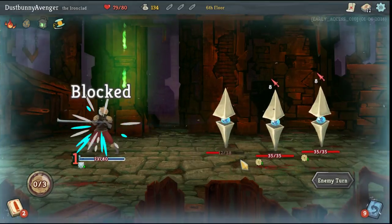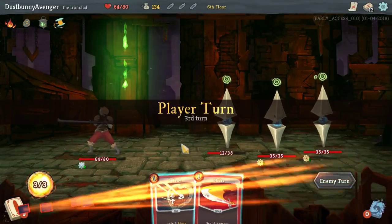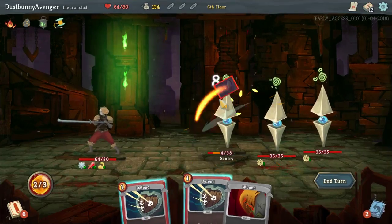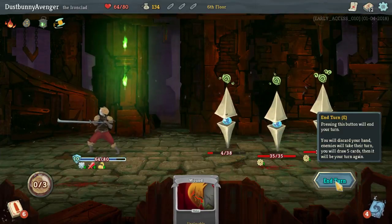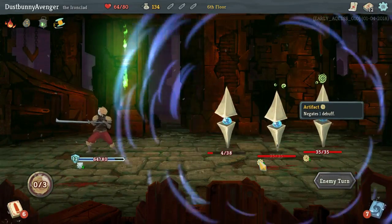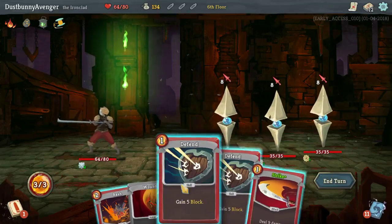We're about to get messed up. We are running on less cards than normal. Flex — we got another wound. Nothing I can really do out of this, but I can pop all that because I can, why not? We're about to get a lot of wounds into our deck. Two wounds. Four wounds. Six wounds. Yeah, that's going to hurt.